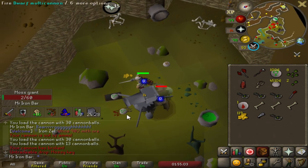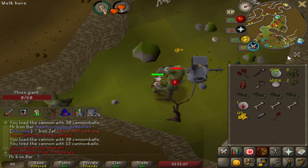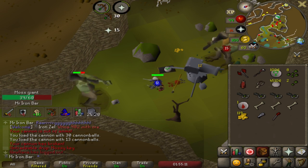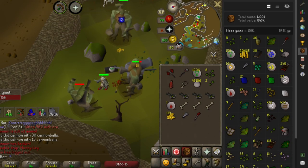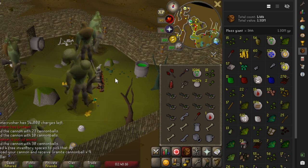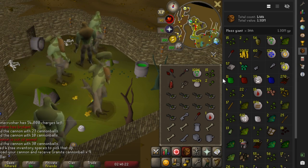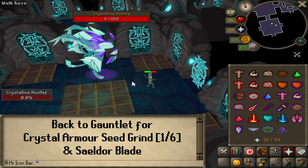We got ourselves the fourth moss key this trip. We've reached a thousand kills this trip — holy crap. I'm gonna wrap up with the moss giant grind for today. I blew through about four or five thousand cannonballs, so within about two weeks I'll be done with these cannonballs.